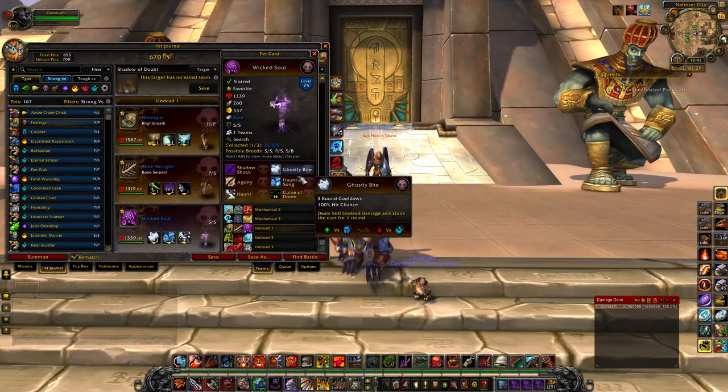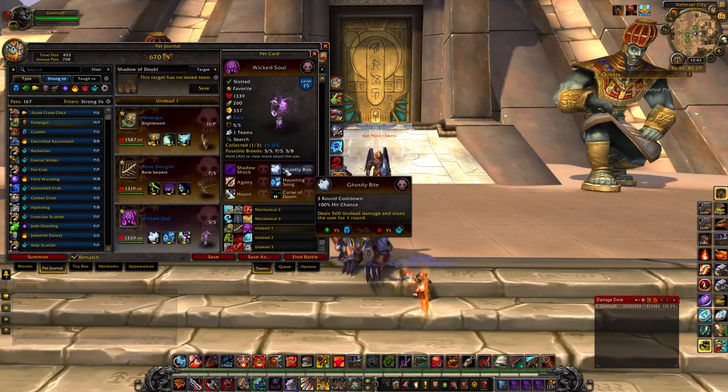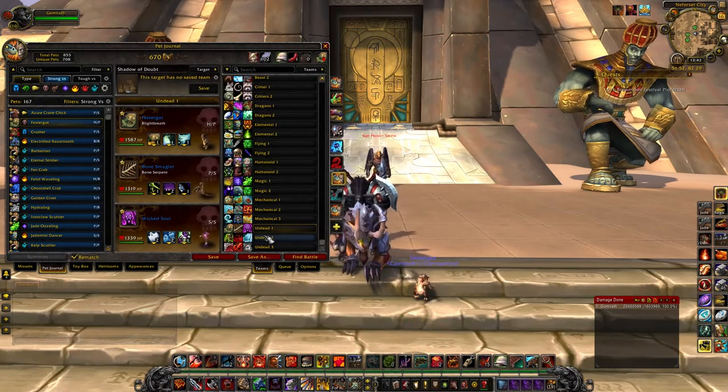He also can run Haunting Song and Ghostly Bite. If you run that particular combo, it is very much reliant on you having other pets to do a lot of work, because Haunting Song is a 4-round cooldown, Ghostly Bite is a 4-round cooldown, and Haunt is a 3-round cooldown. So you're kind of relying on your other pets to do work.